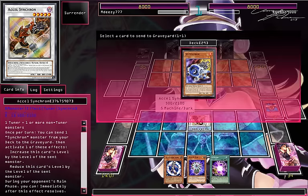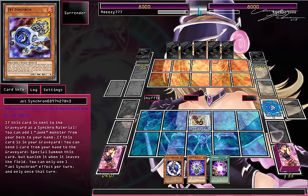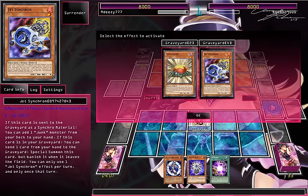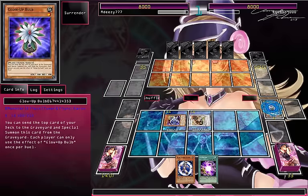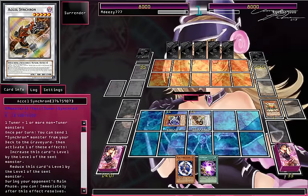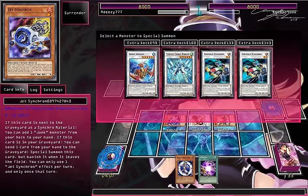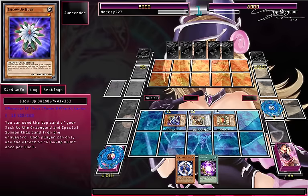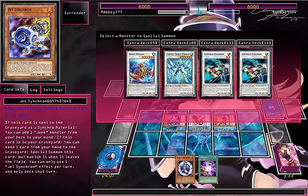So let's go Excelsynchron, Subject Synchron, modify its level to 6. Use Jet Synchron's ability, send Level Eater to the graveyard, summon Jet Synchron. Level Eater — reduce the level to 5. Summon Level Eater. Now we can do Starless Charge Warrior and that kind of thing. But we don't have a level 4, which is really annoying. We really wanted a level 4.